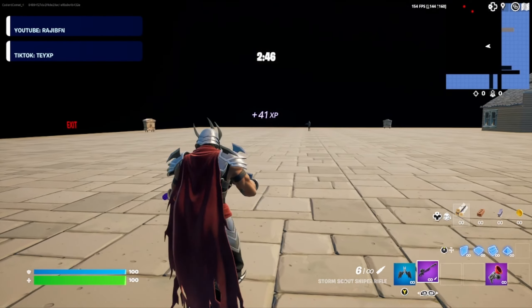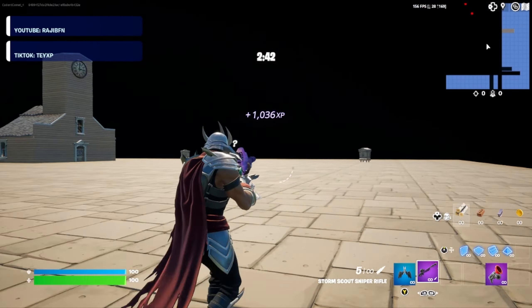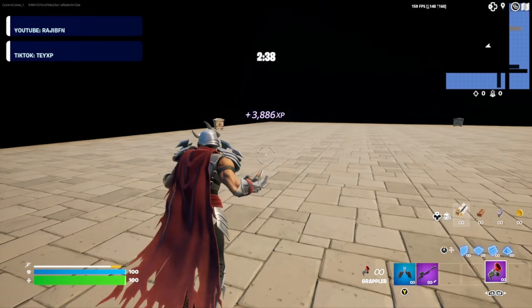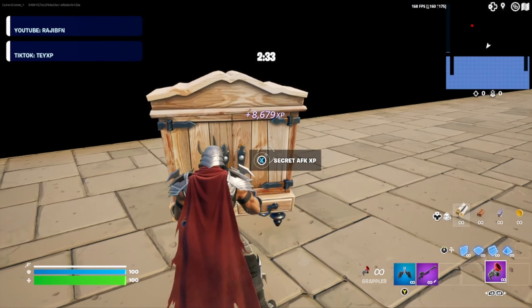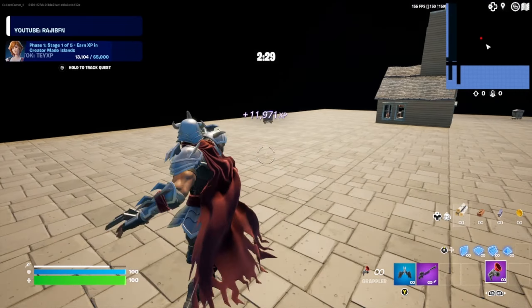If you look off in the distance you'll see two IO guards — go ahead and line it up and snipe their little faces off. Look at all the XP we've got coming in now! Now we can go ahead and start coming to these chests and start interacting with all of the XP buttons.